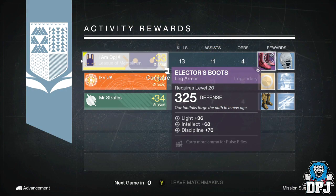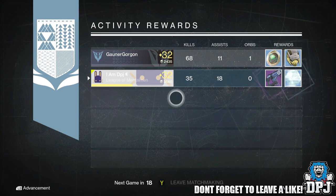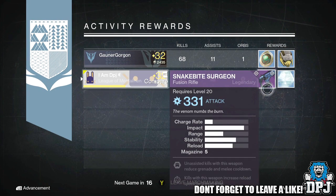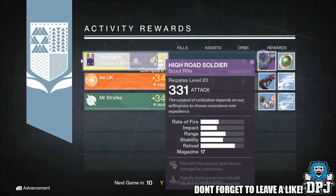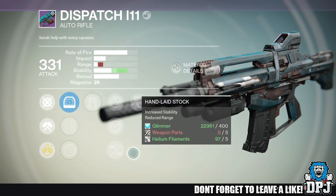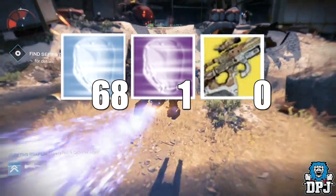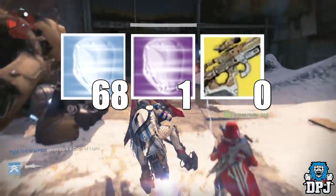I got three legendary weapons: the Snakebite Surgeon, which is a fusion rifle; the High World Soldier, which is a scout rifle; and the Dispatch AL-11, which is an auto rifle. For blue engrams, I got 68 altogether from 30 strikes.